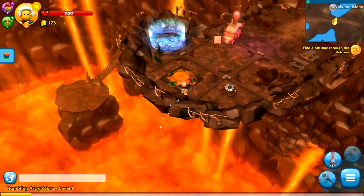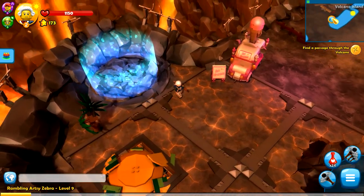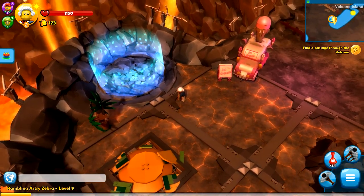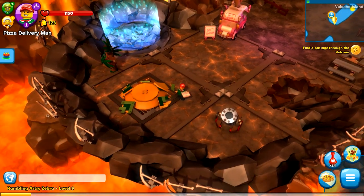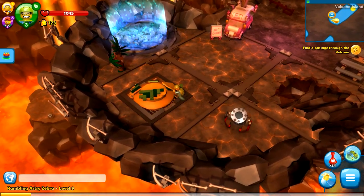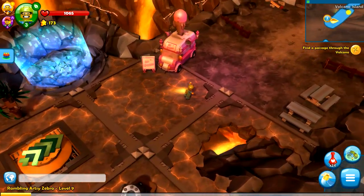What's up guys, and welcome back to LEGO Minifigures Online. In the last episode, we made our way through the volcano, and even at the end of an erupting, very, very hot volcano, there's always some ice cream to come and enjoy, which I really think is funny. It looks like we have actually finished up the volcano now, like we did in the last episode.